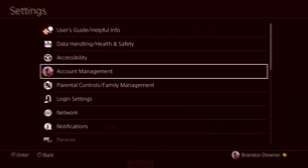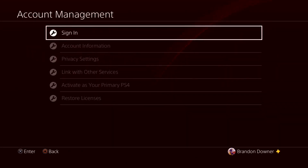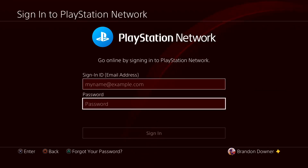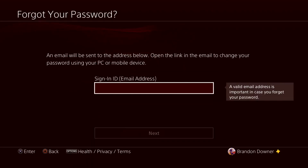All you have to do is go to Settings, go to Account Management, sign in — there should be a sign in button somewhere in the menu — and right here all you have to do is press Triangle. You see down below the Triangle button, and it says 'Forgot your password?'